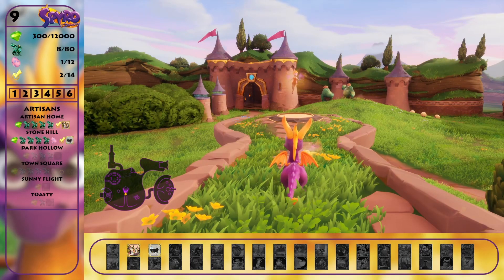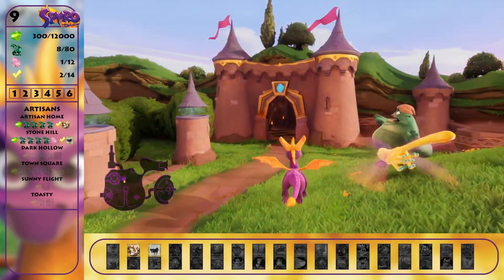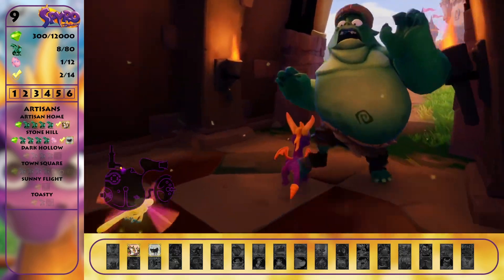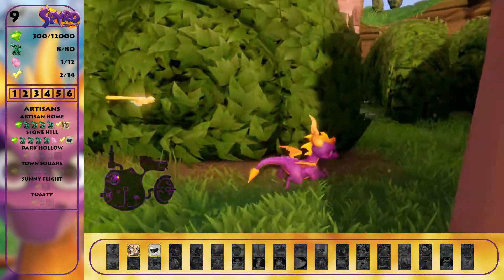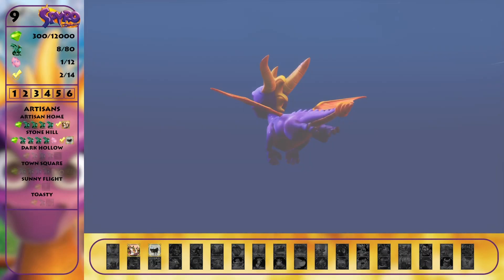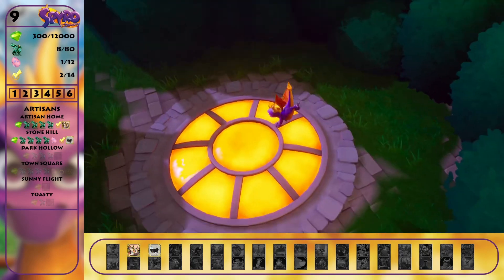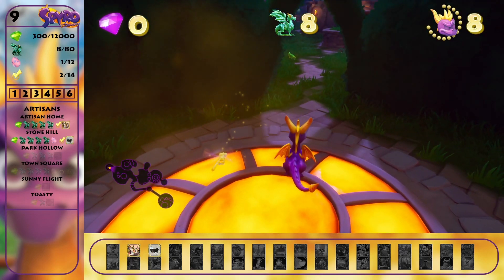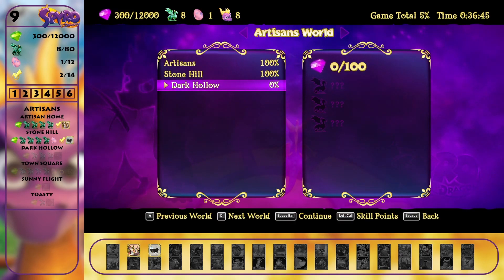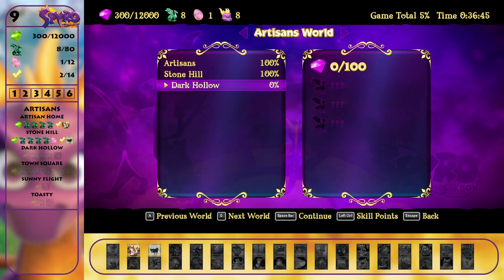Let's head to the third level and that is Dark Hollow. I don't know where that is so let me go find it. It's here in the maze. I guess the gems and three dragons. No skill point in this one but we do have an achievement and it's called Light My Fire. So let's see if we can find that.